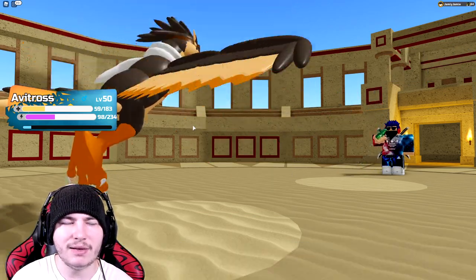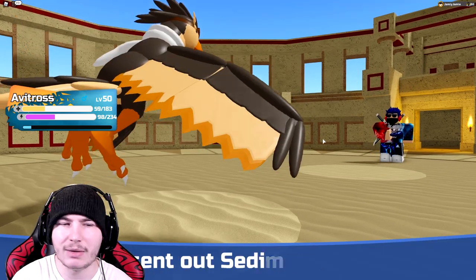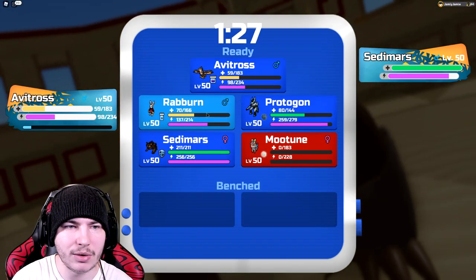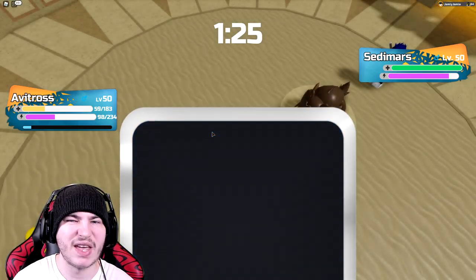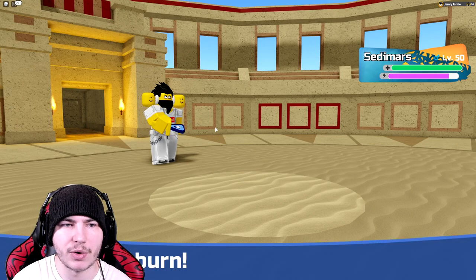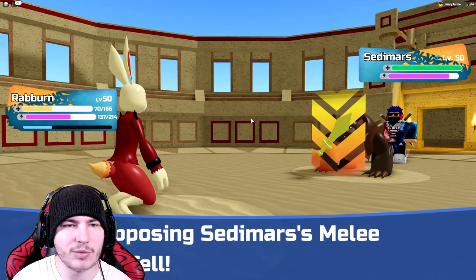It's a decent matchup for Avitross, but everything on their team has something to hit me, which sucks. Sedemars — that is an instant swap out into Redburn. Can't really do too much. I'm going to try and just Slapdown, or just try and go for a burn. Kind of scary, to be honest.